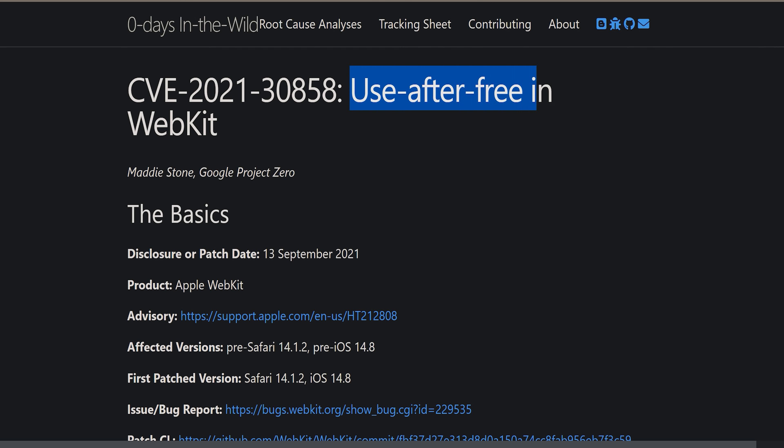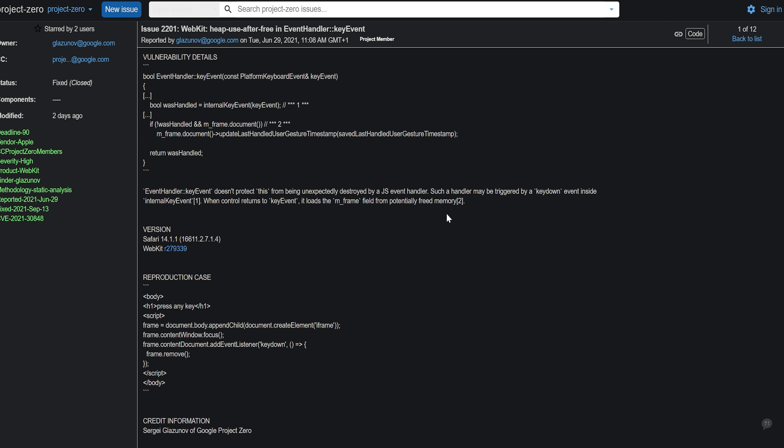There's a use after free vulnerability that was discovered or disclosed on the 13th of September and has only really surfaced over the past few days. And then this new one, which is actually disclosed a long time ago — June 29th, 2021 — but has only again surfaced very recently over the past few days.